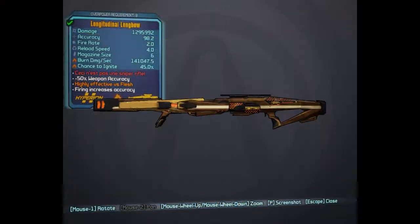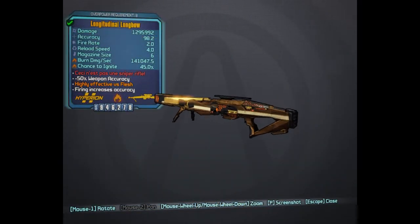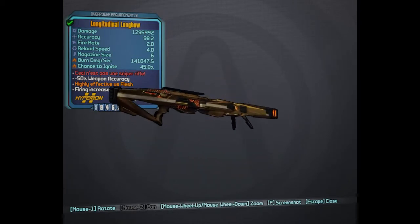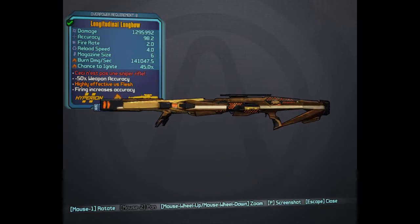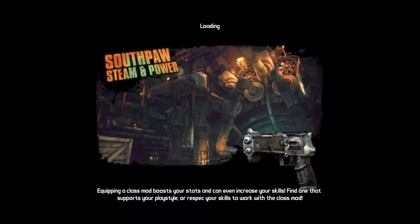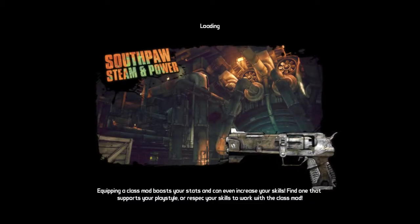Hello everybody, we're on day 6 of the loot hunt. Just killed Mr. Boneypants and we've got ourselves a longbow. I'm going to jump in and show you a few locations of where to find and get the badass psychos for the community challenge - 150,000 of them need killing.